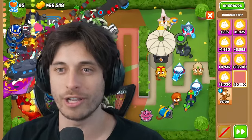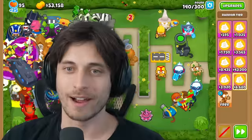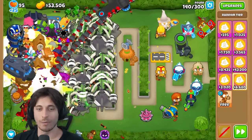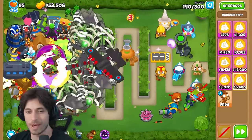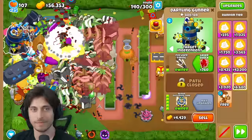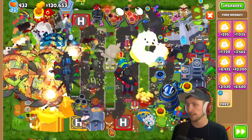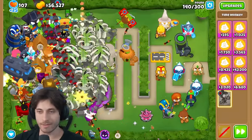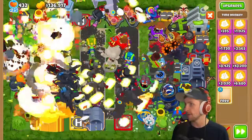Both players confirm they've stopped at round 140 as agreed - both are done. The narrator has to find space for a Time Master. They start skipping rounds. The narrator is so packed they actually have to delete a tower to place the Time Master. BADs are starting to get dangerously far through the map.